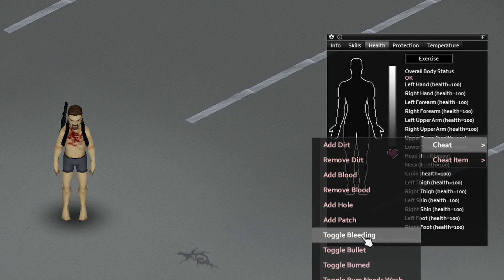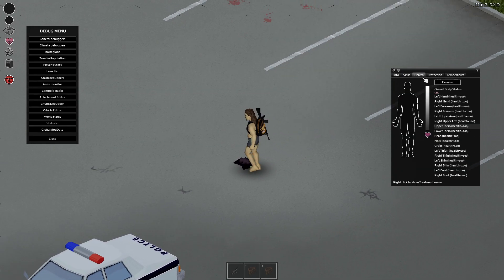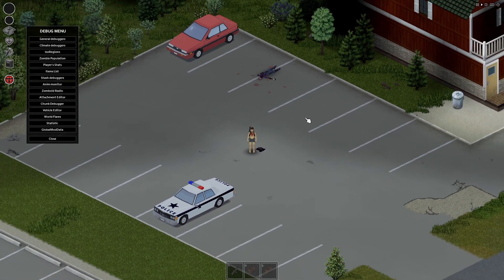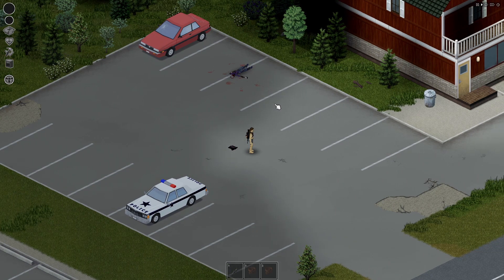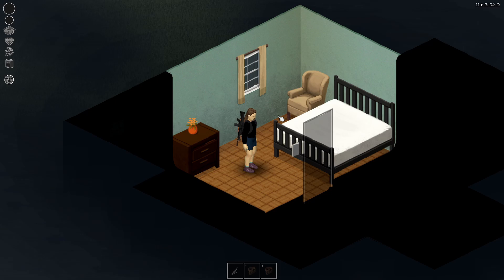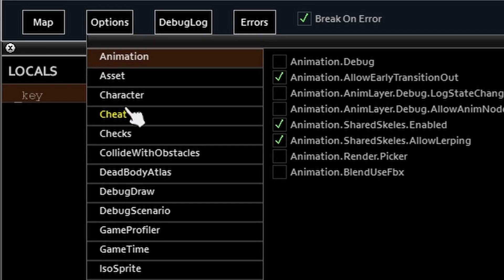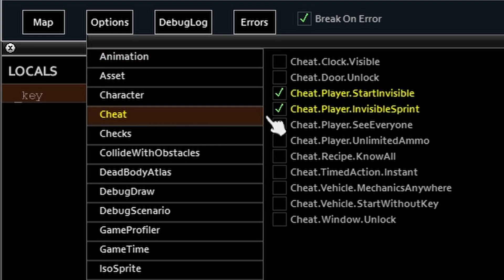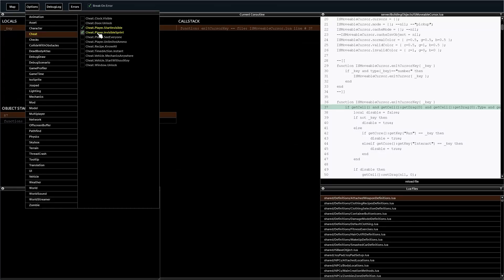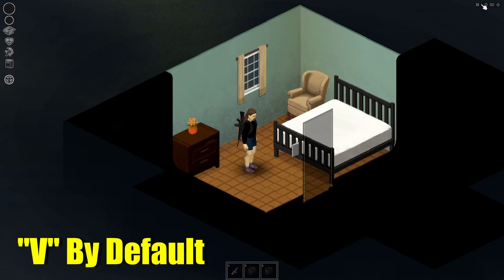Finally, and perhaps the most important of all, you're going to want to set yourself up to be invisible to zombies and run at super fast speeds whilst in debug mode, in order to get around the map and explore, get to the location you want to start your run, and do all of that without being munched on by zombies. For this, press F11 once you've opened a game in debug mode. Then click on options at the top left, select the cheats menu, and tick two boxes: 'cheat player start invisible' and 'cheat player invisible sprint'. This will automatically give you these two features when starting a game in debug mode, and you can also toggle god mode at the press of a key.